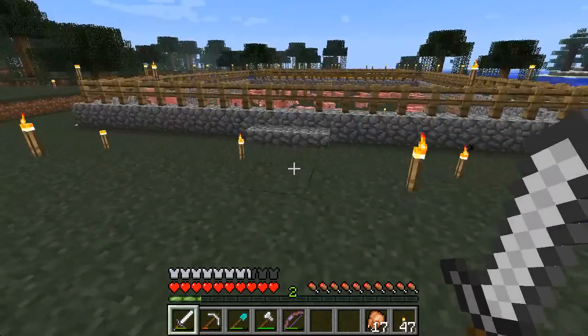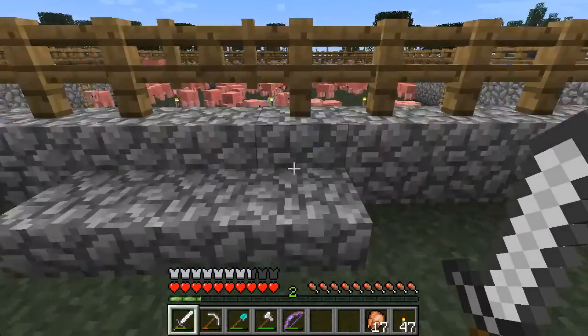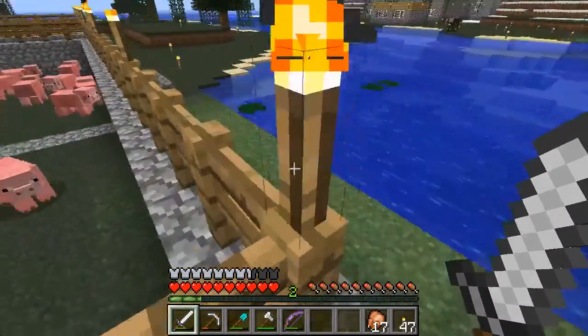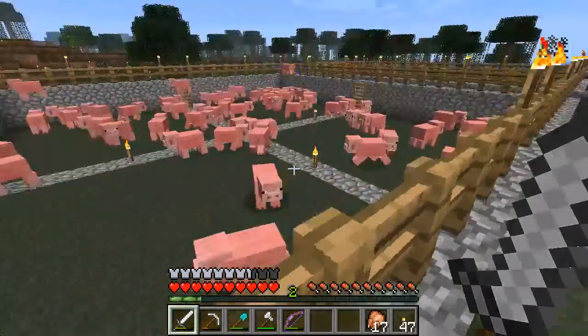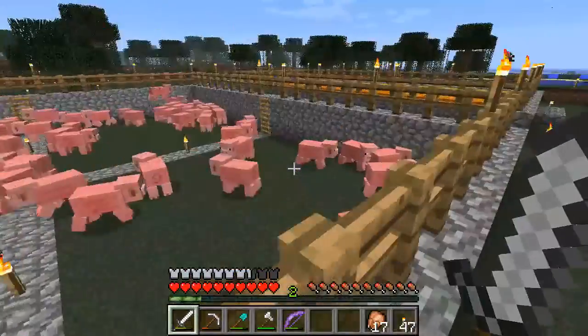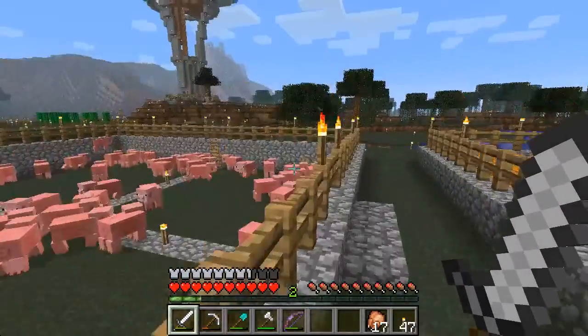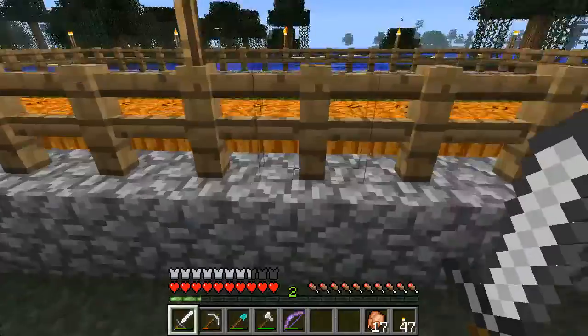I just ran out of hill there. There's the pig farm — lots of them. I started off with three pigs here. Those three pigs are the ancestors of all these guys, and the original three are probably still down there because I haven't killed any of them yet. Good thing there's no inbreeding in Minecraft — that would just be kind of scary.